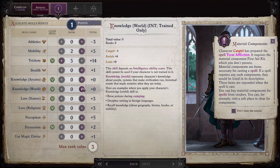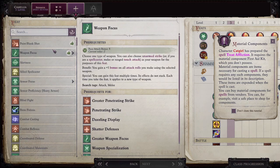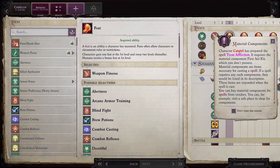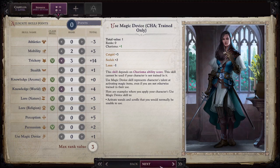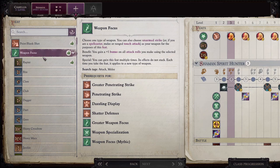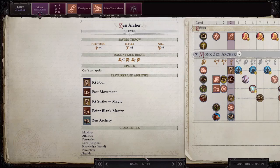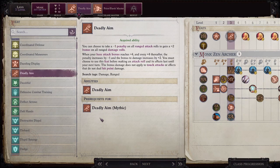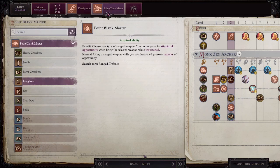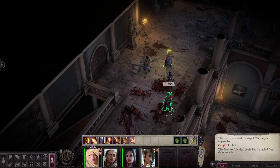I want her to have that and Knowledge: World. Point blank shot — wait, who is this? No, this is her. Why would she need point blank shot? She's melee. He would need point blank shot if he didn't already get that automatically. Oh, he has Deadly Aim — that's such a good ability, it's basically Power Attack but for bows. And he gets a free weapon focus too, not bad at all.